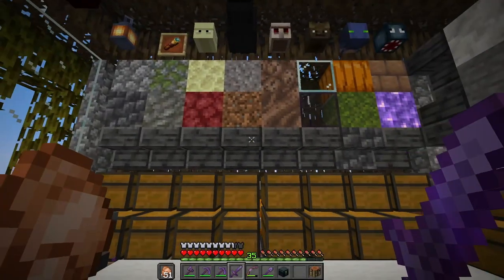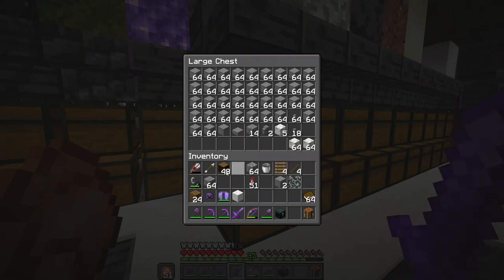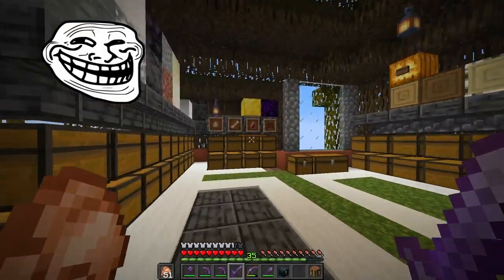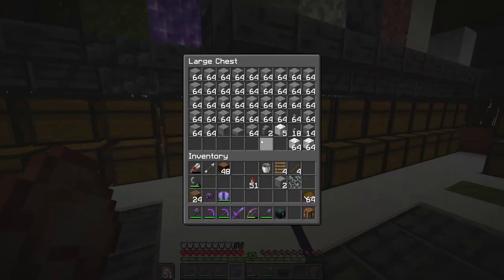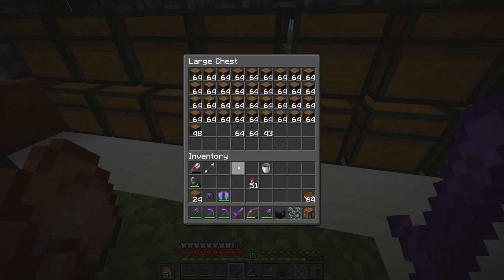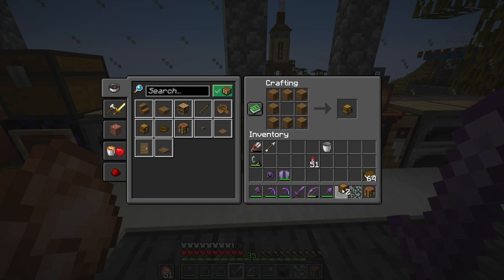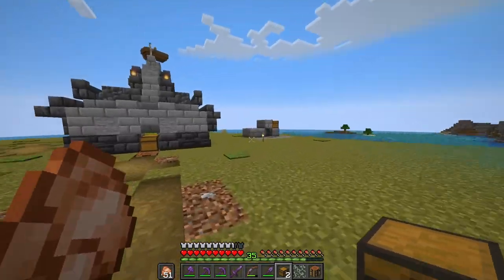Let's leave the rest of the stuff we don't need now in the chest. Let me just drop off the stuff we haven't used and won't use. I'm just showing off my storage at this point because I'm really happy with how it looks now — it was a mess. If you're an older viewer who's seen this storage before, you know what I'm talking about. It was a huge mess, this whole thing. Let's make a chest for that glow lichen output. There we go.